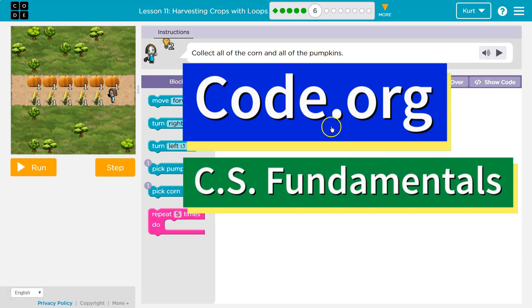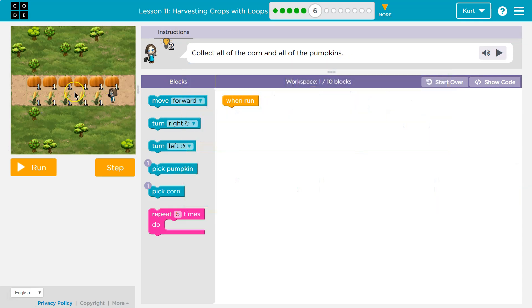This is Code.org. Let's see what we're doing. Collect all the corn and all the pumpkins. Lots of corn, lots of pumpkins, but notice there's only one on each spot.